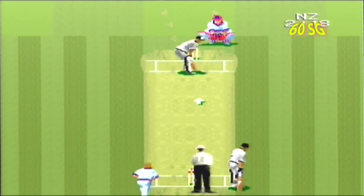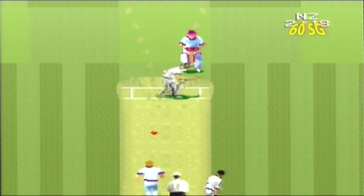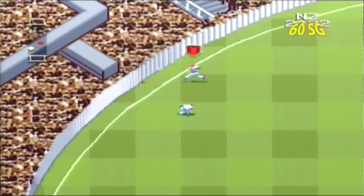Gameplay is as you might expect. The bowler chooses where the ball will bounce before throwing it, whilst the guy with the bat tries to kill someone in the audience by smacking the ball into the stands.